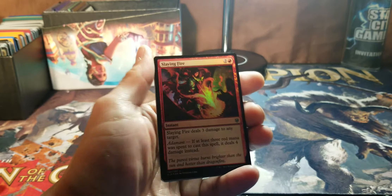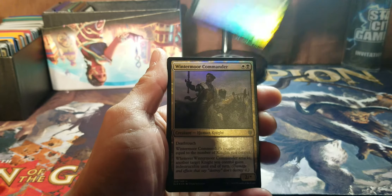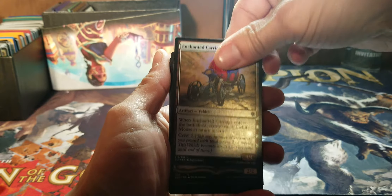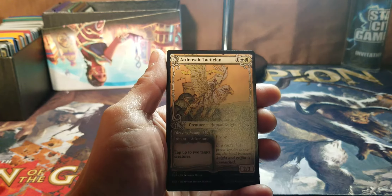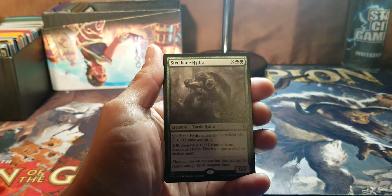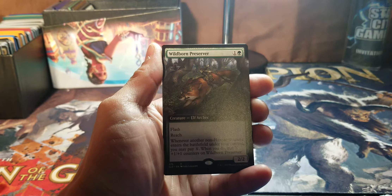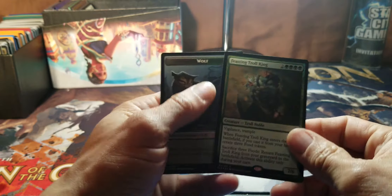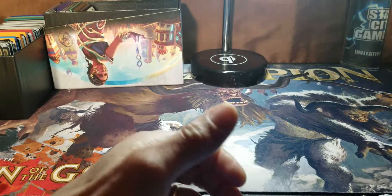But let's start off with a Slaying Fire, Keeper of Fables, Wintermoor Commander, Enchanted Carriage, Order of Midnight, Tactician, Merchant of the Vale, Steel Blade Hydra, Wild Born Preserver, and a Spoil Feasting Troll King. So that was definitely a sad face pack.